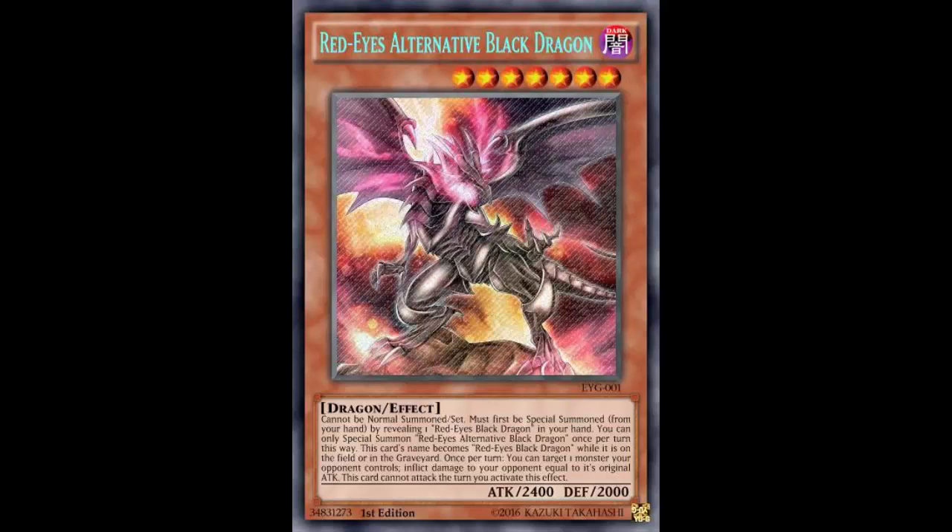2400 attack, 2000 defense - that's similar to the alternate. I love the card art. If that's going to be Red Eyes Ultimate's art, then there we go. Unless that's literally some art of Red Eyes I've never seen before, it looks like a custom image, because that image looks amazing. It looks exactly how you would think Red Eyes Ultimate Black Dragon would look. Cannot be normal summoned of course; must be special summoned by revealing one Red Eyes Black Dragon in your hand - it's literally just like the alternate. You can only special summon Red Eyes Ultimate Black Dragon once per turn this way.